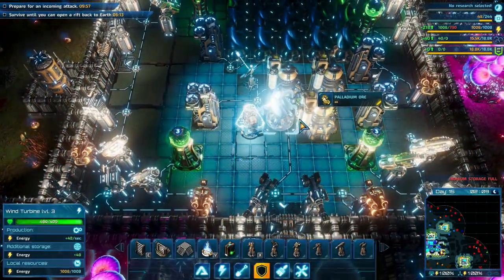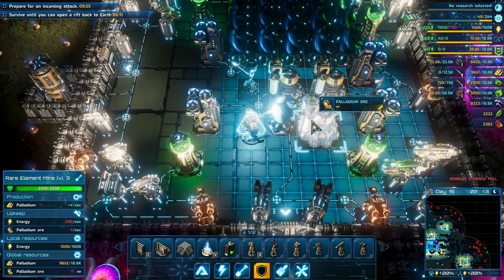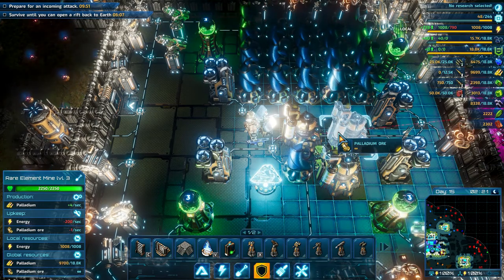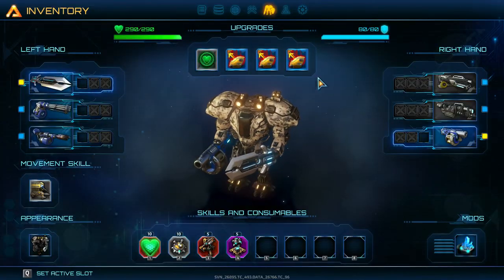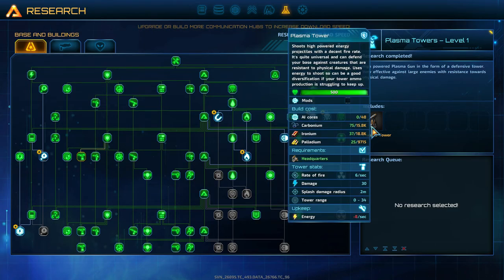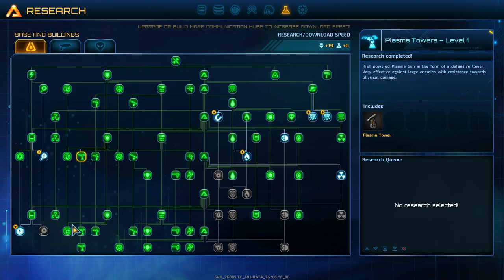The last material — the least critical — is platinum ore. The uses of it are very limited; one of the uses is plasma towers, so plasma towers are something you can build using platinum.